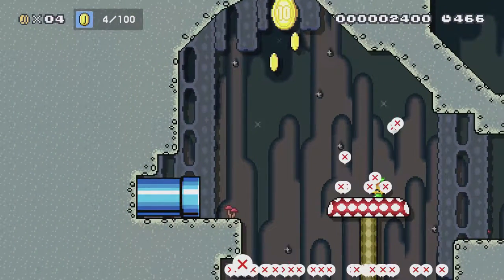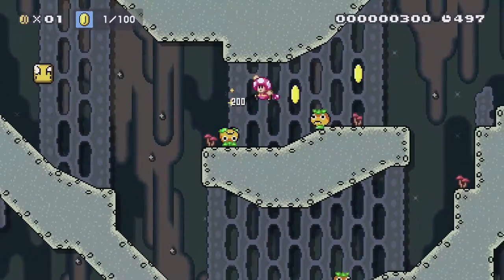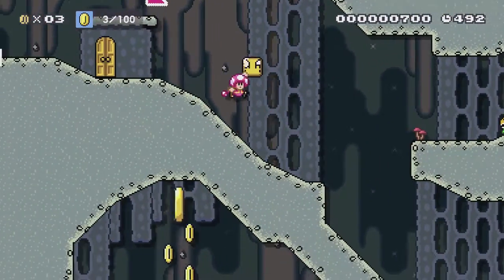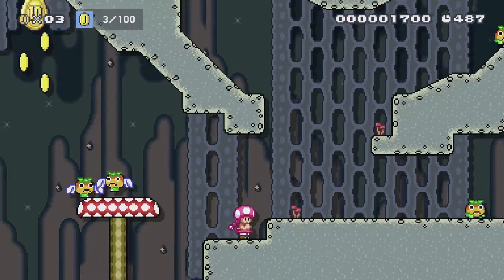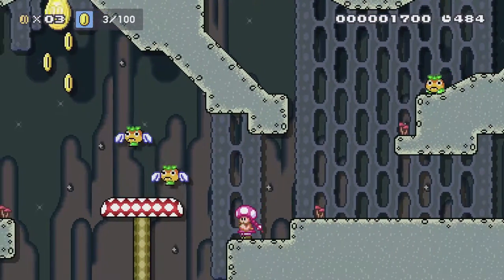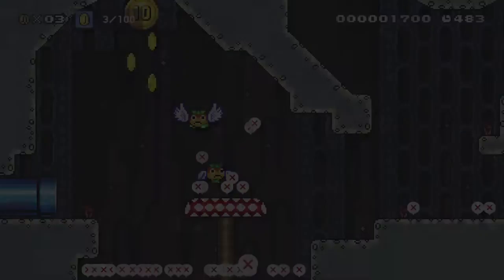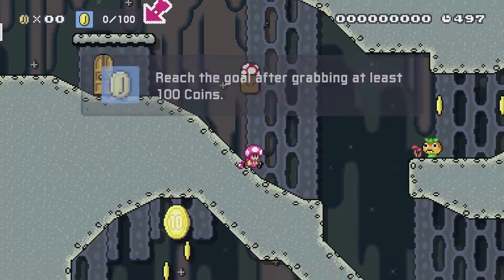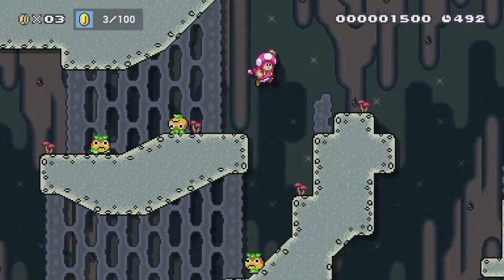Oh no! Look at all those X's - people are having trouble with this one, by the looks of things. I have to bounce off one of these winged guys. There's two of them now, that's interesting - that didn't happen a moment ago. Oh my god. Maybe I can go get a cape and come back. Let's grab these first three coins again, and then let's try going the other way and see if we can find something else, and maybe come back to that 10-coin later.